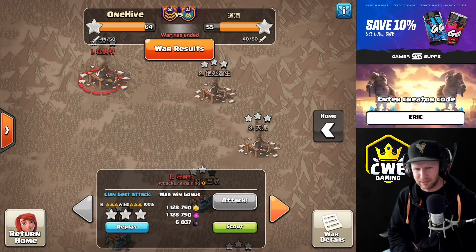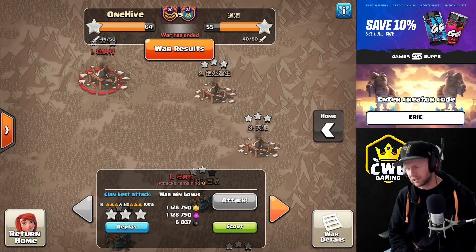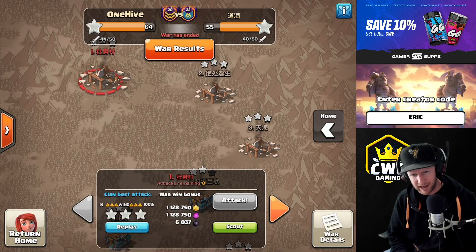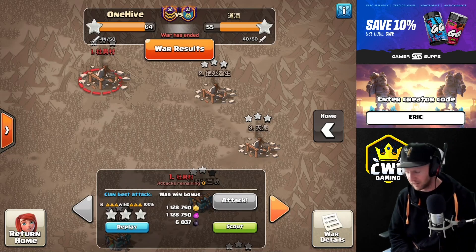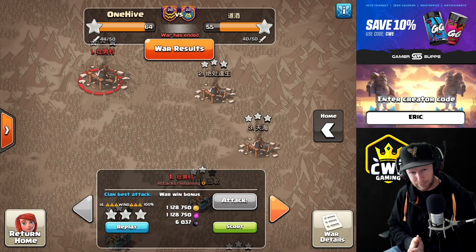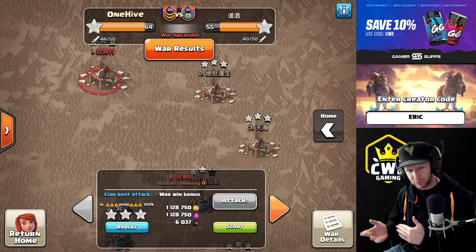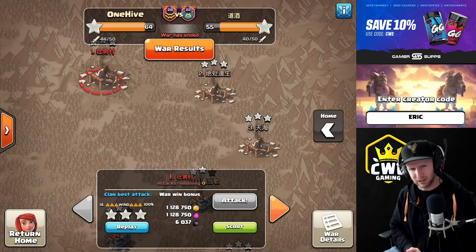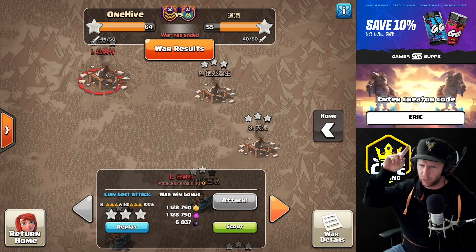Hey, what's up guys, welcome back to Clash with Eric. It's no secret that the wizard blizzard attack is the strongest attack in Clash of Clans right now, but it's not just limited to LaLo attacks. You can actually pair this with all kinds of different strategies. We're gonna look at a couple of those today — the first one is a blizzard drag bat, but you can also pair it with ground attacks. Make sure you hit that like button, hit that subscribe button, and use code Eric before any in-app purchase.